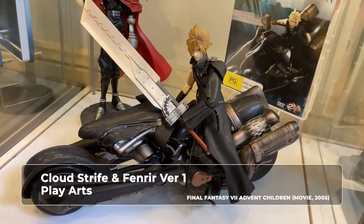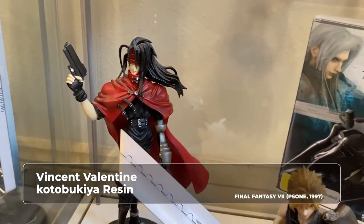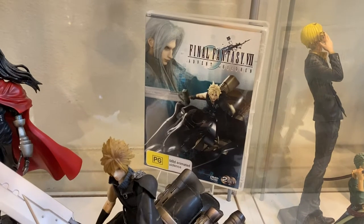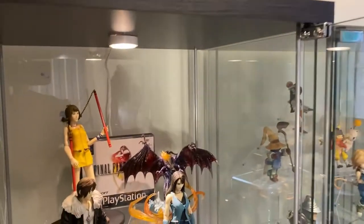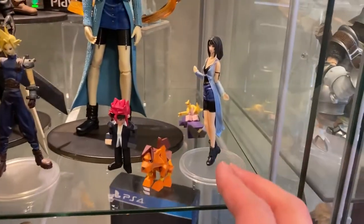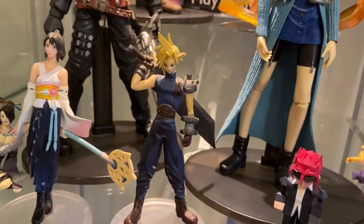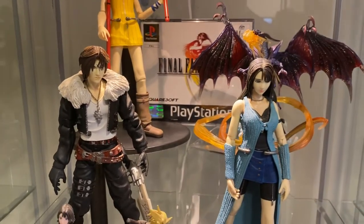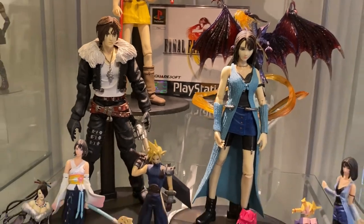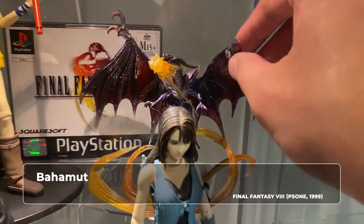Under that is my Cloud Strife from Advent Children with his bike. This is the first version — it doesn't come with the extra accessories. And I have the Vincent resin figure. And behind that is my Advent Children DVD. So part two of the Final Fantasy VII collection — I have a mixture including Reno and others. I broke one of my Polygon figures. And then I have Red XIII and Reno. And then I have my Final Fantasy Trading Arts from 2006: Cloud, Yuna, and Lulu. And here you have the Final Fantasy VIII Play Arts. This is not Play Arts Kai, so it's a smaller scale — I actually prefer this scale. You have Squall, Rinoa, and Selphie. And then the Final Fantasy VIII game and the Behemoth statue from the game.